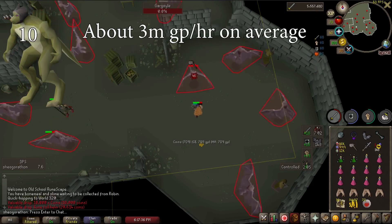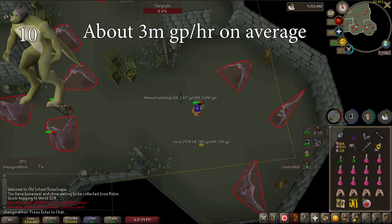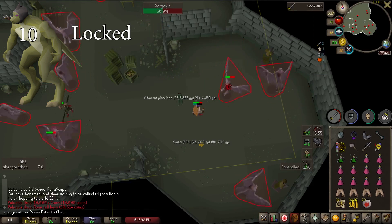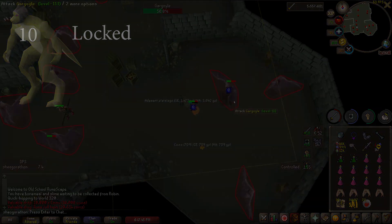Lizardmen and Shaman are a great task for money but terrible XP. I find them pretty annoying, so I leave them locked. If you are strapped for cash and want to make some money over the long term, give these a shot for the dragon warhammer drop.